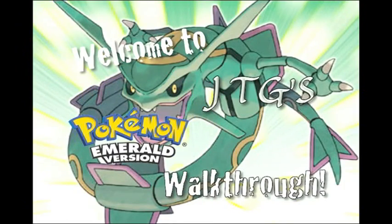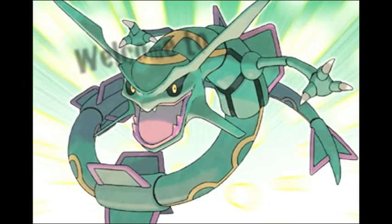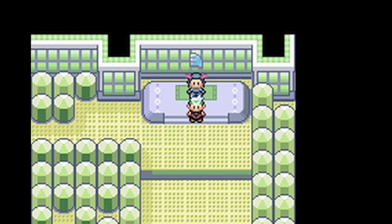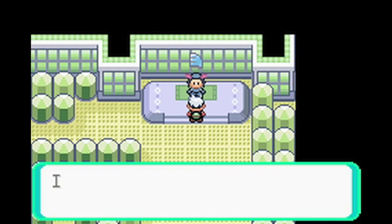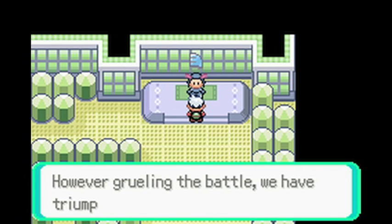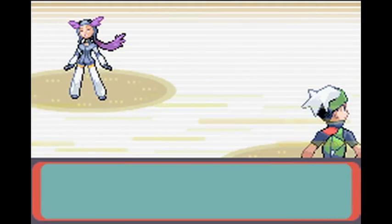Welcome to JTG's Pokemon Emerald walkthrough — Winging it with Winona. Right now we're standing in front of the 6th gym leader in the game, Winona. She's a master of bird Pokemon, except not really a master because I'm going to completely defeat her.